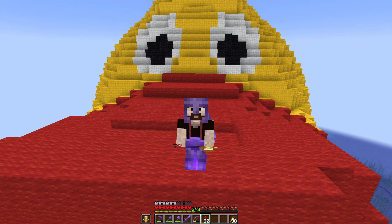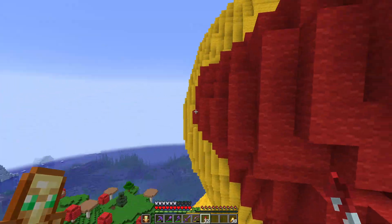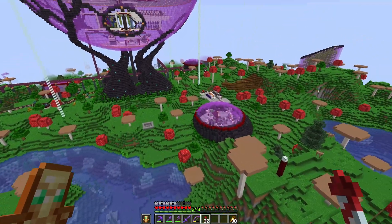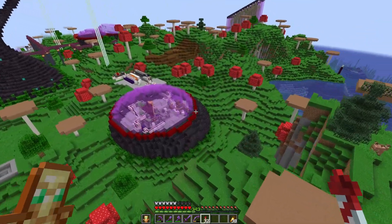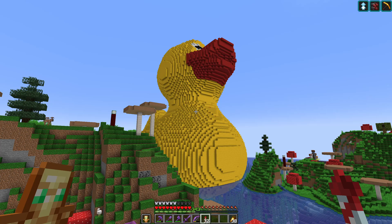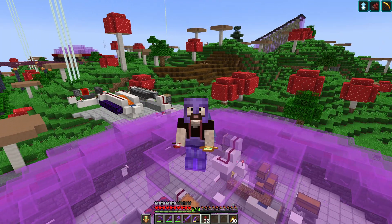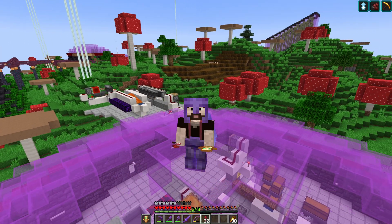Anyway, we're not going to be building the ultimate debugging machine because it has already been built. Today we're going to be doing the second or maybe the third best thing after single stepping and explaining your problem to a rubber duck. We're going to be building an oscilloscope — a redstone oscilloscope.